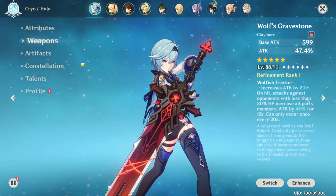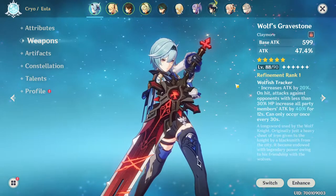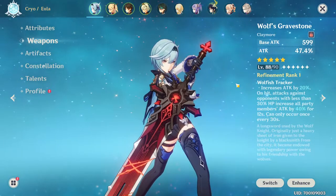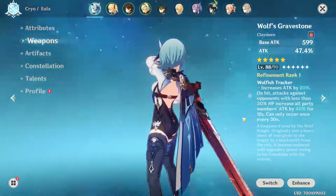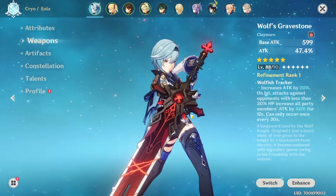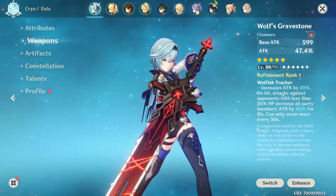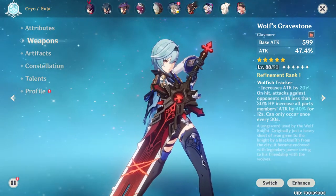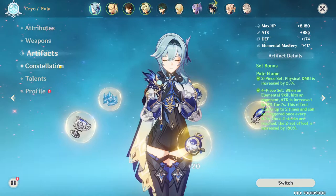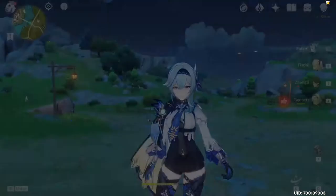It's a little lackluster in the sense that there is a better weapon for Eula — the Song of Broken Pines gives the normal attack speed increase, which is what you really want. That said, this weapon looks really cool aesthetically. It doesn't fit Eula's cryo theme — it's more of a fiery blade of death that would fit Diluc more. But running it with the Pale Flame set feels really nice.